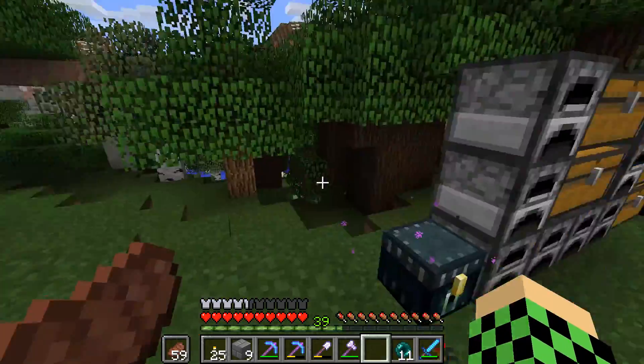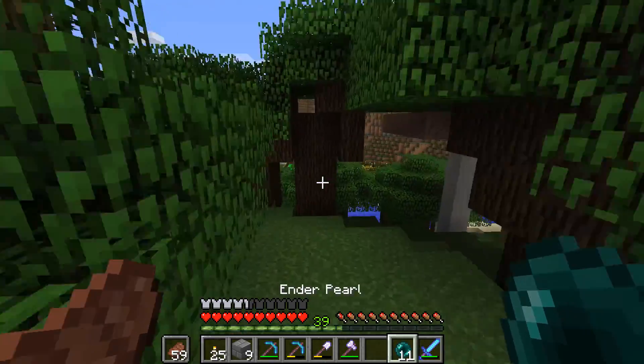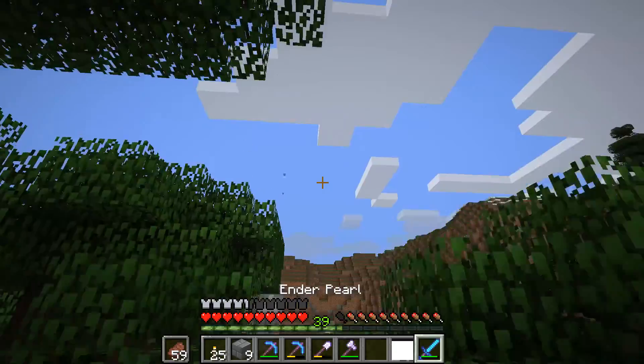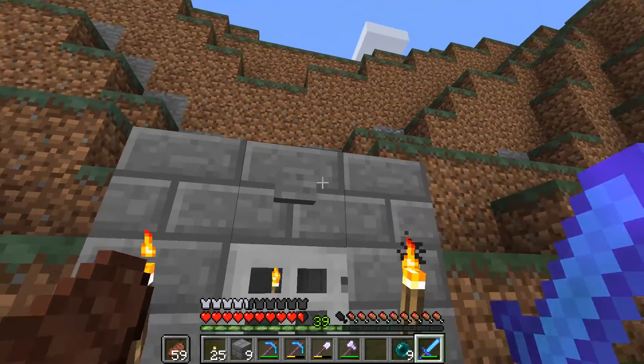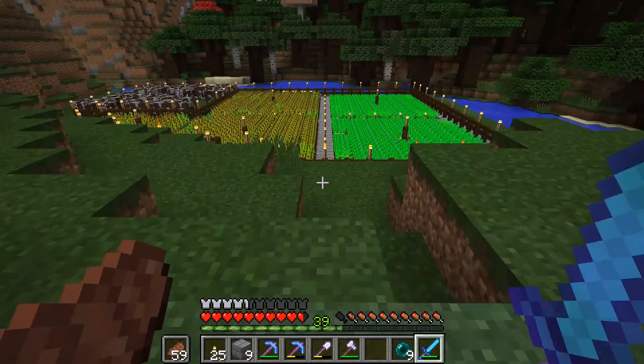I may end the episode shortly. Oh yeah, one more thing I want to show you — over here I added myself a proper AFK hole. Instead of just digging a hole in the ground, I actually have a nice little place with a button and pressure plate to AFK in. It's certainly better than having to dig a hole.